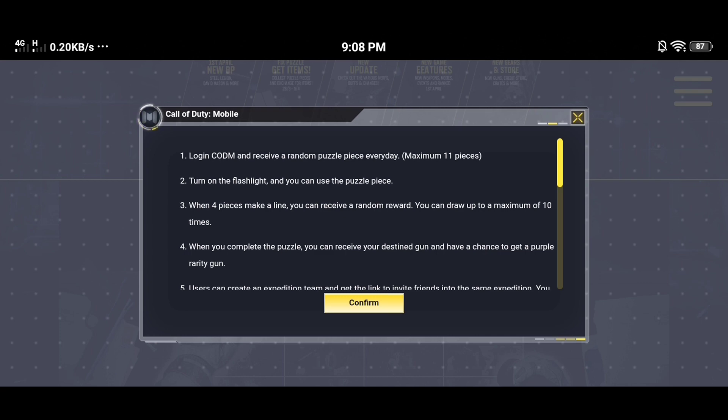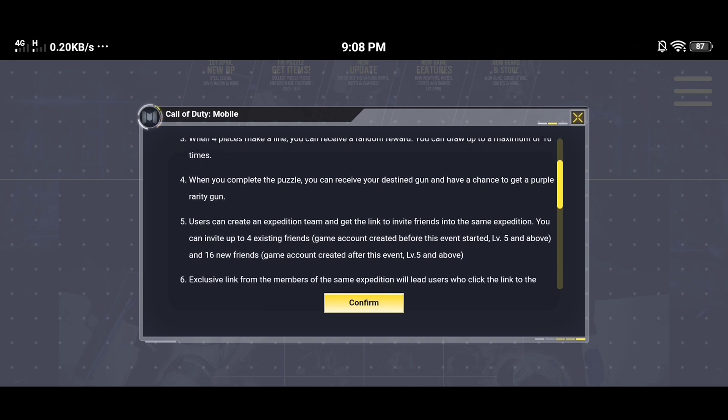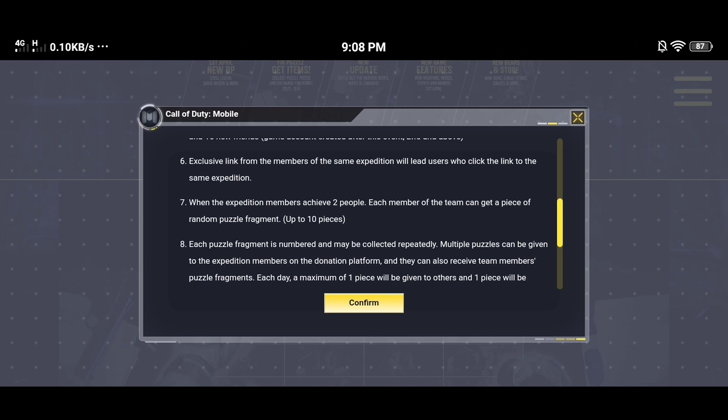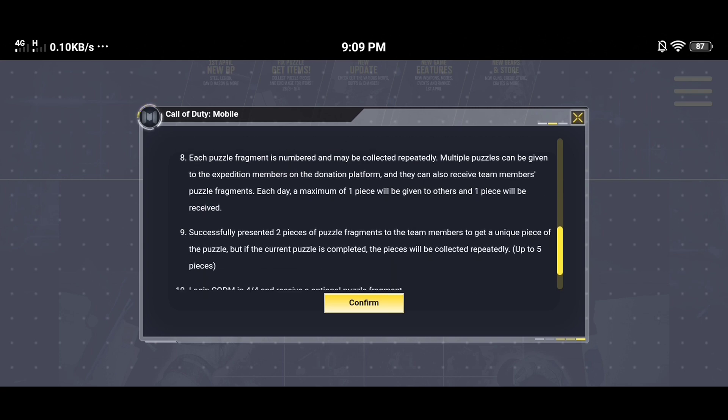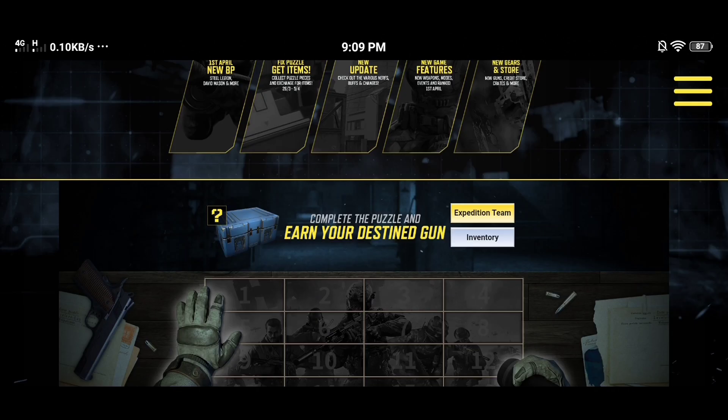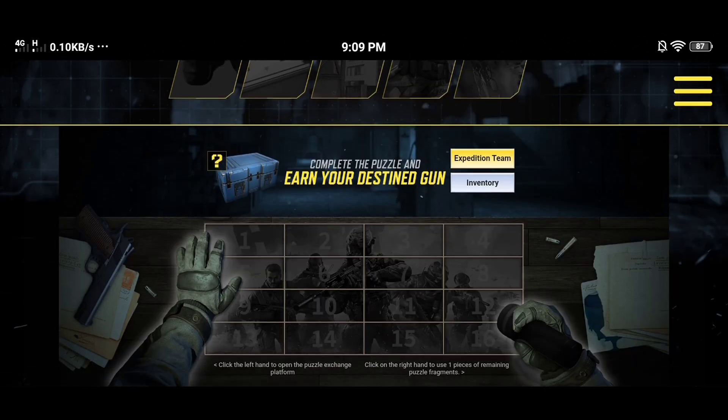Don't worry — they give you a free puzzle, and we will complete it if we work together. Don't forget to join my expedition team; my link is in the description below. You should be level 5 or higher to give or exchange puzzles with your team, and this can be done every single day. Only 16 friends can join a team, so I hope those who join are active ones.